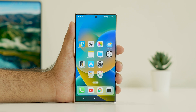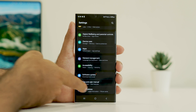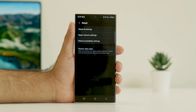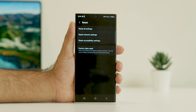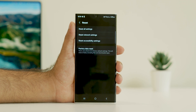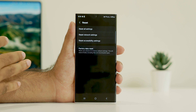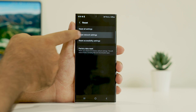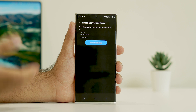The next step is to do a factory reset. Go to Settings, scroll down and navigate to About Phone, then to Reset. Keep in mind you will be losing everything, so make sure you have done a backup first. There is also an option to reset network settings — since this is an internet-related issue, navigate to Reset Network Settings, which appears above Factory Data Reset, and reset the settings.